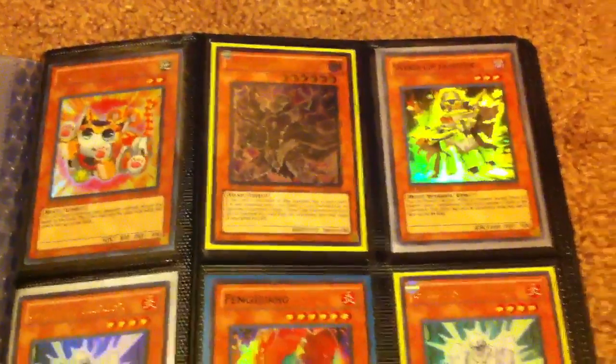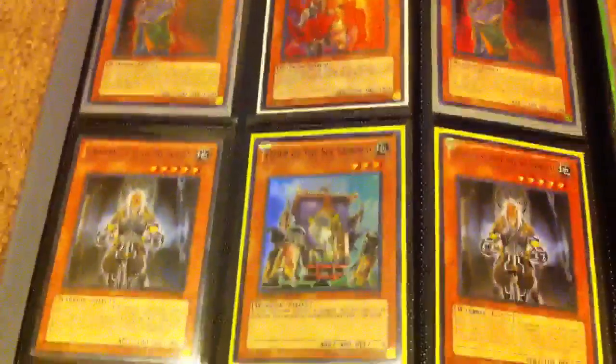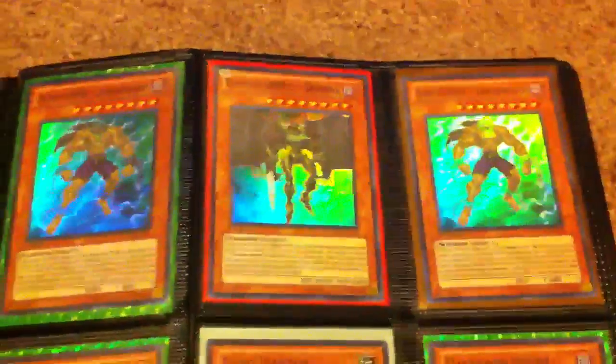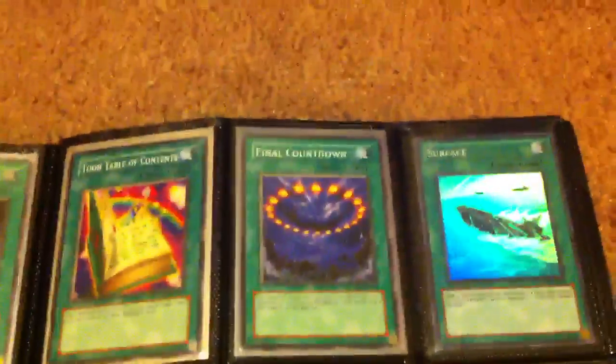It's a fat binder — we got one more. Here's some cards from my Photon Shockwave pools. The Fossil Dyna — I think I had two, those might not be for trade. Just got these today: Miracle Fusion Common.